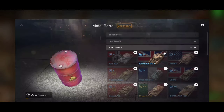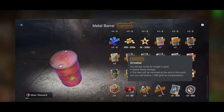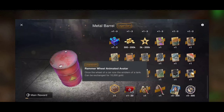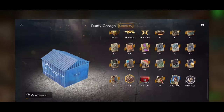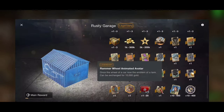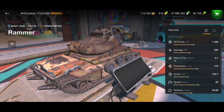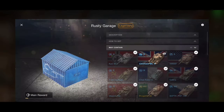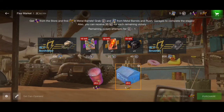I will showcase what's inside those metal barrels and how to open the rusty garage. The rusty garage you can open if you receive the crowbar from opening metal barrels. Also very important — in those metal barrels there is the Rammer Wheel animated avatar worth 10k gold, and the rusty garage also has the same chance to get 10k gold. There are also rewards like 300k gold and the brand new tank the Rammer. A very interesting event with a lot of OP tier 10 tanks and a new brand new tank.